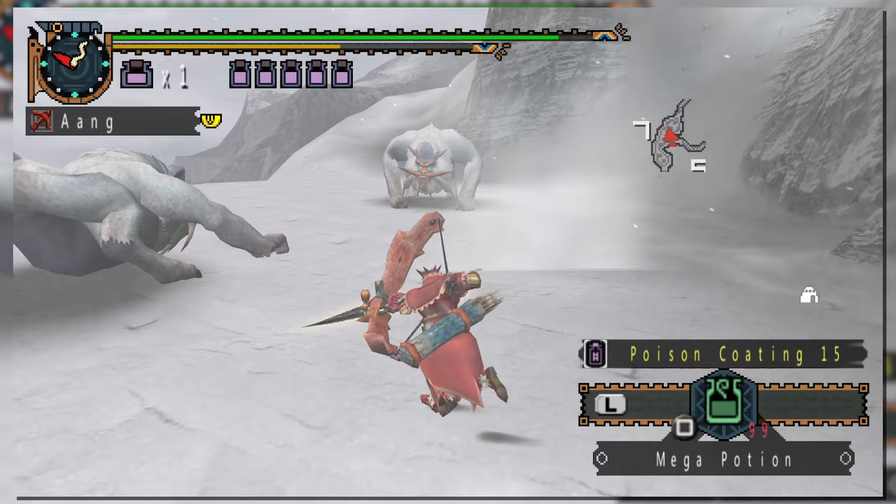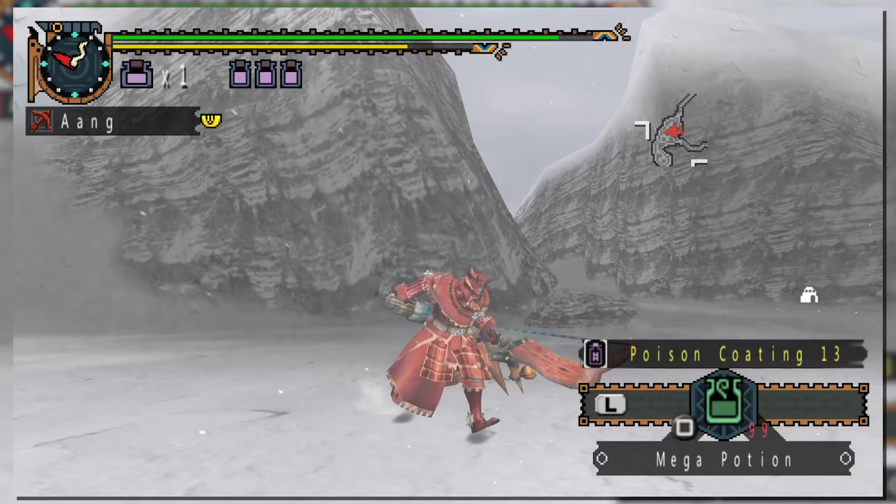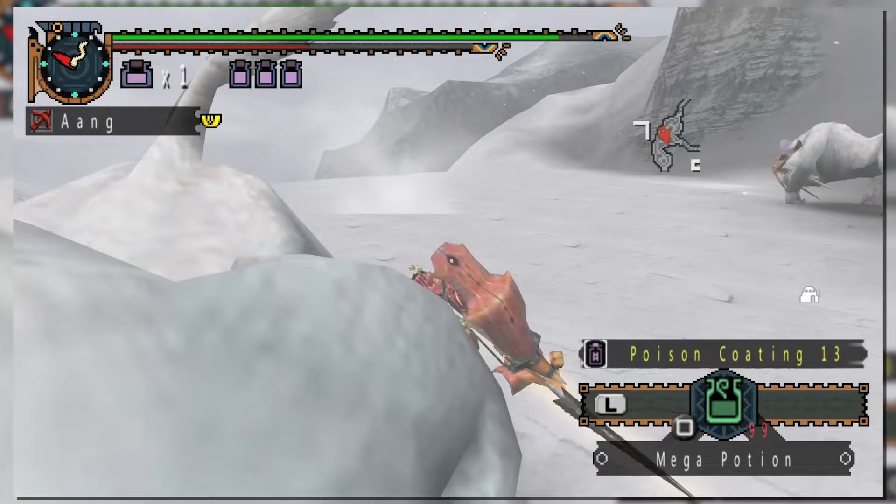For the sake of making editing easier, all Gen 2 footage will be shown through Freedom Unite. But the weapon has existed since Dos, and made appearances in all games leading up to Generation 5. Except for Tri, which made the odd decision to remove multiple weapons for that specific entry, only to have them return in 3 Ultimate. First, let's talk about basic mechanics and moves.